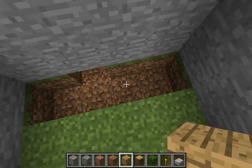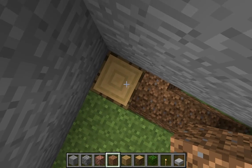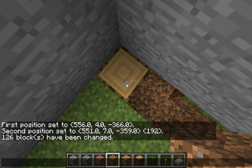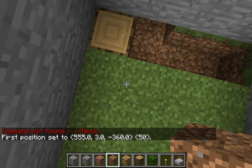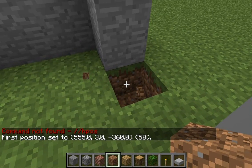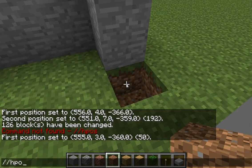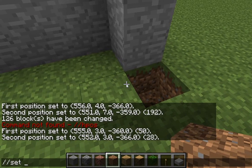Now here's an easy way to make a floor. This one's pretty simple. You do slash slash H position one — that's position one, no space — and then slash slash H position two, no space. Then you do slash slash set.